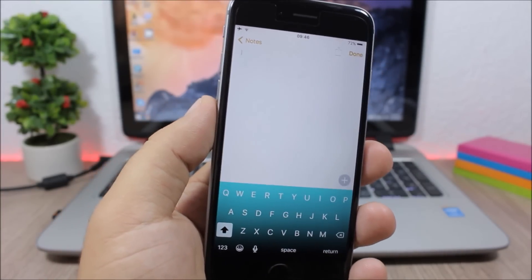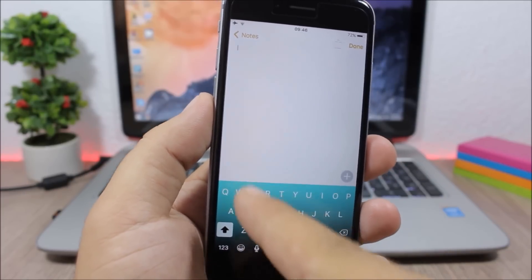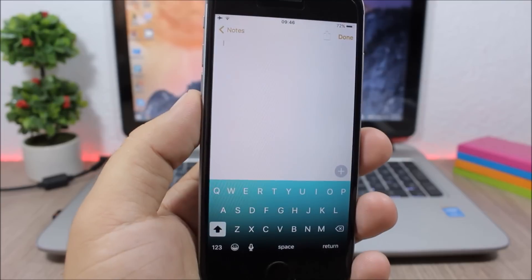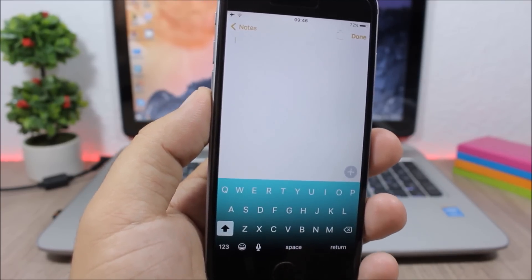Nude Keys: this is a pretty awesome tweak which allows you to customize the keyboard on your iOS 9 device. It will remove the little backgrounds from all the letters so you have a flat keyboard. You can also change the color of the keyboard's background.